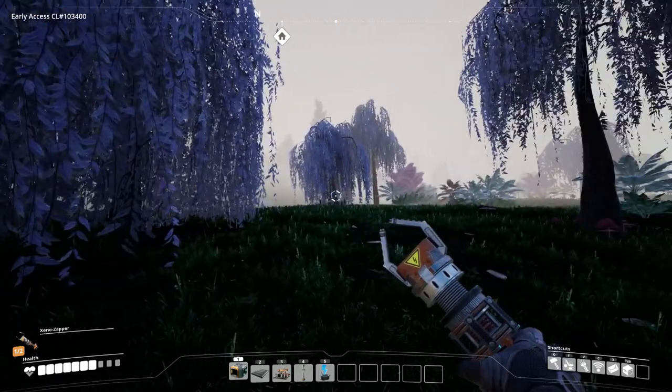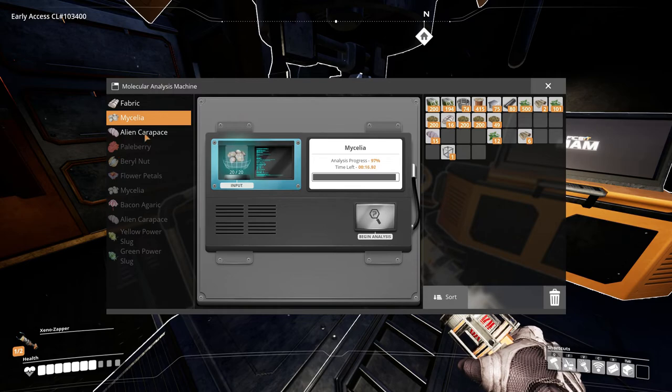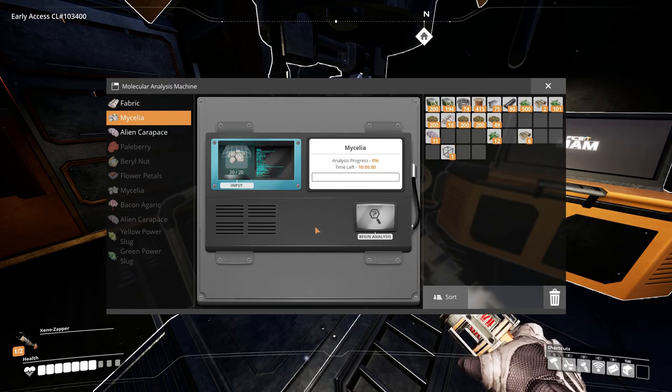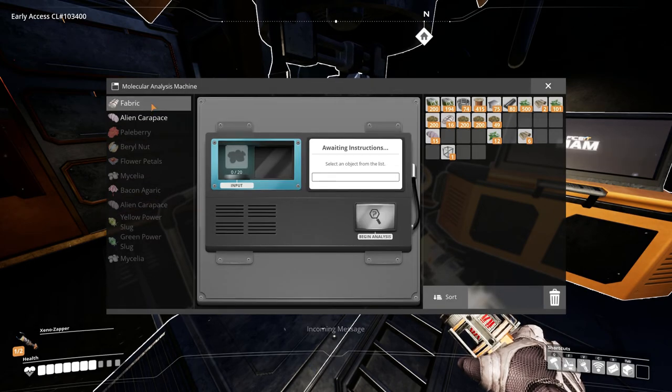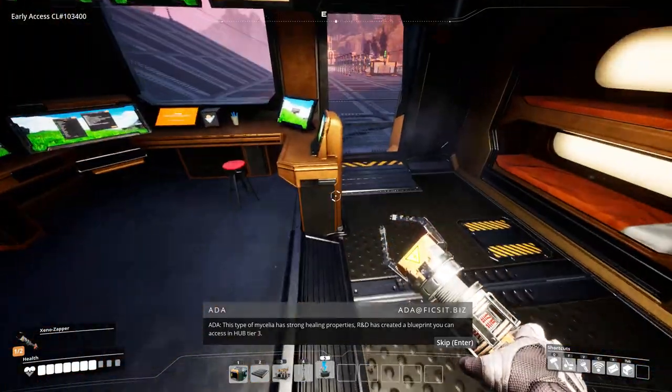So we made it back to the hub and I already started researching this, because these things take quite the time — they take around 10 minutes each. So yeah, this one is almost finished and we got the fiber. Did we get enough fiber? I hope so. We got the fiber and the carapaces ready to be researched as well. I also found this along the way which I can use for a hard drive that we found pretty close here. So this type of mycelia has strong healing properties — R&D has created something you can access in hub tier three.